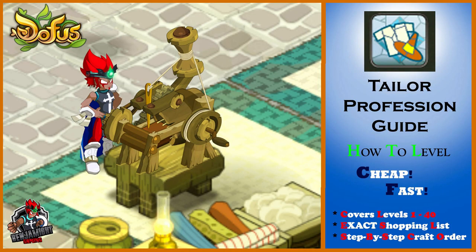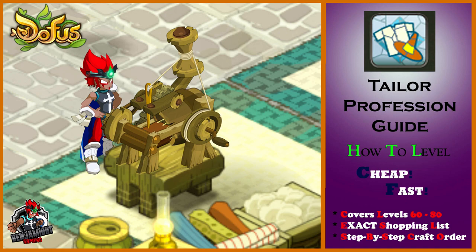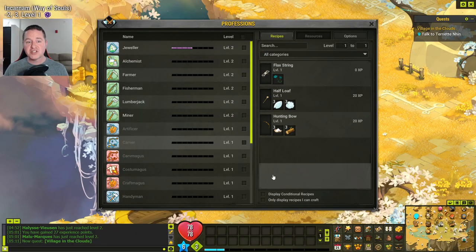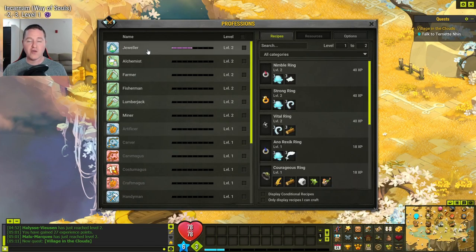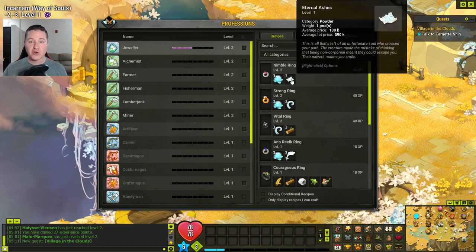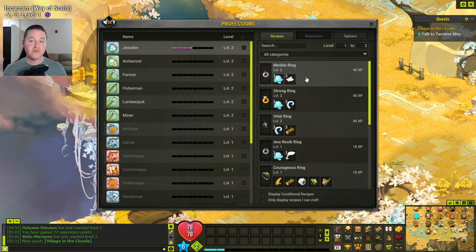I've made a handful of videos so far on how to level some of these professions and those are on my channel if you want to check them out. Right now if we look at the jeweler and we want to see about crafting this nimble ring, on the right-hand side it shows you the amount of XP your profession will get when you craft this item and the resources needed to make it. So we need three glute skin and three eternal ashes. Once you have the resources needed for a craft you have to go to the workshop associated with that profession in order to craft it.